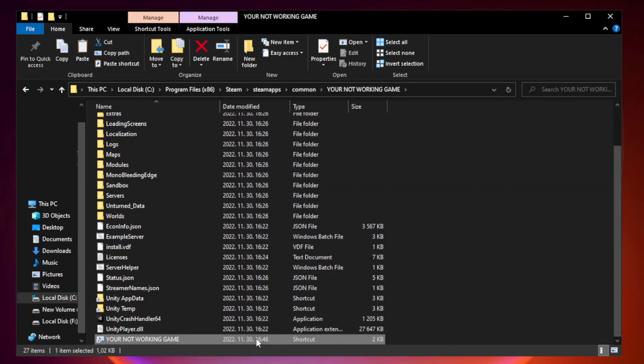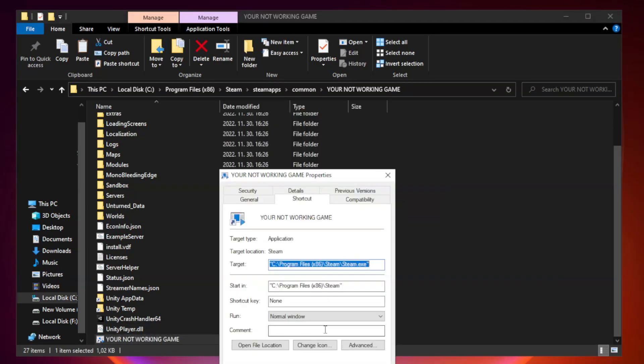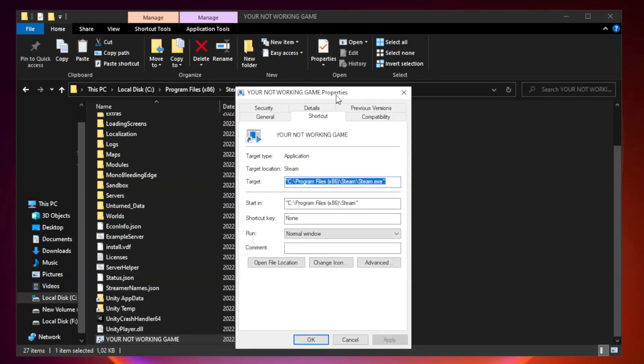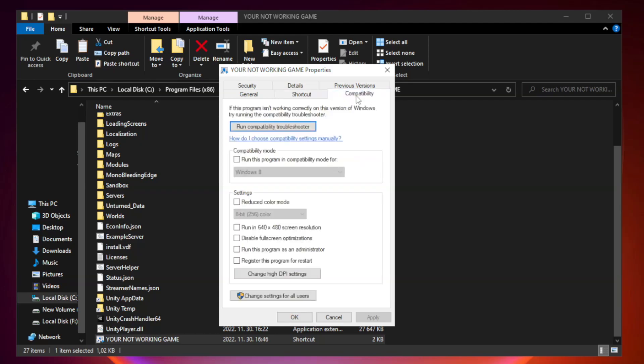Right-click your not-working game application and click Properties. Click the Compatibility tab and enable 'Run this program in compatibility mode.' Try Windows 7 and Windows 8.